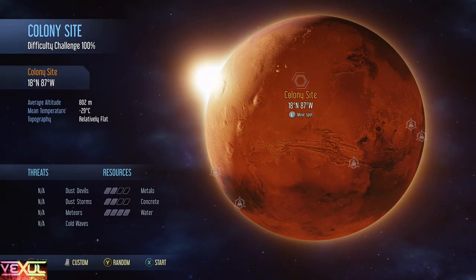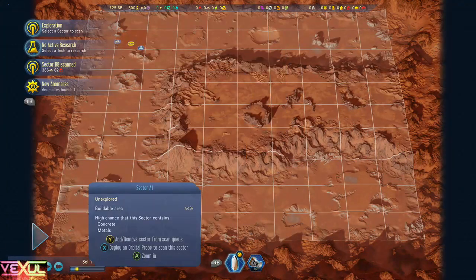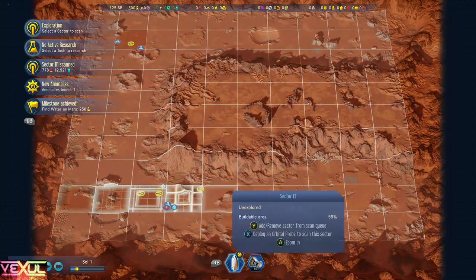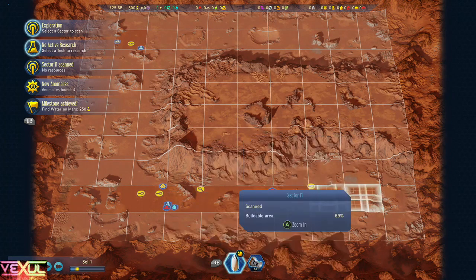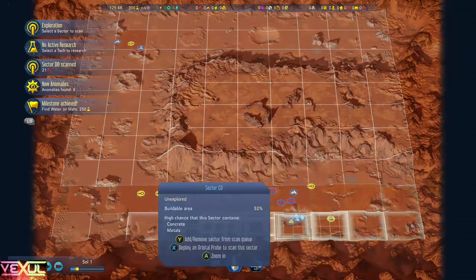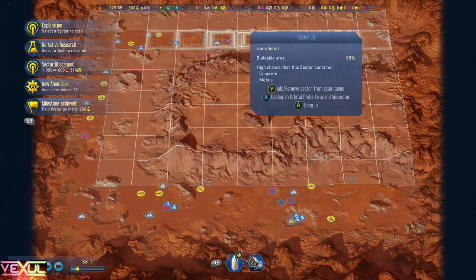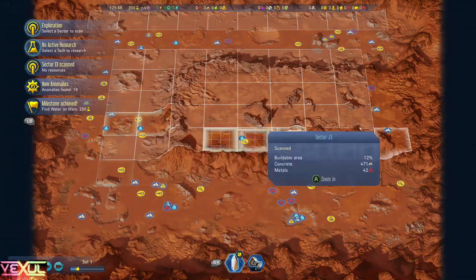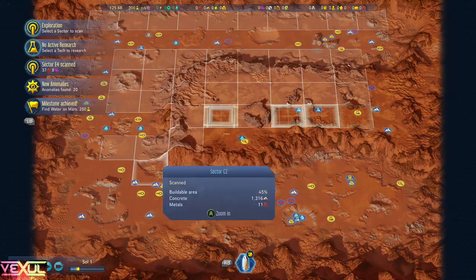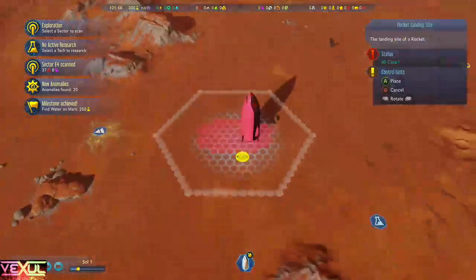The site you choose doesn't really matter because we're not going to be doing much. Press the X button on all of the probes, starting where you like. There's one — see that magnifying glass right there? Keep on going and use them all up. Come on, breakthrough techs. We only need to do one of them, technically, but it has to be the one that we want, and it's all randomized.